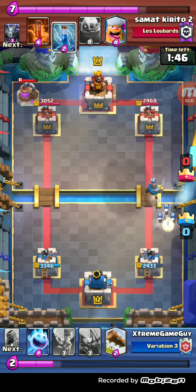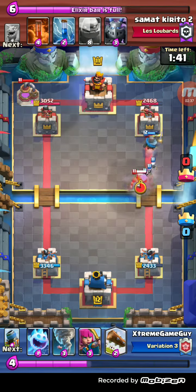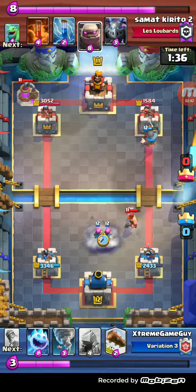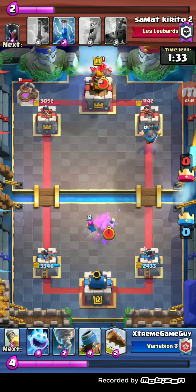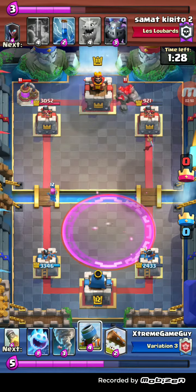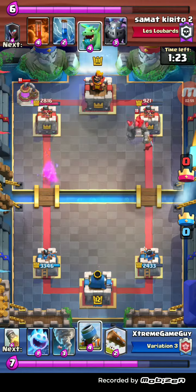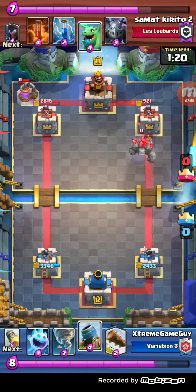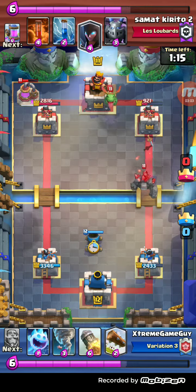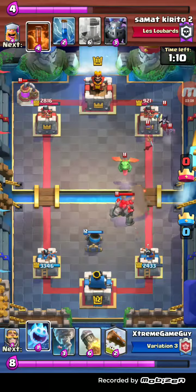I'm trying to punish here by going Night Skeletons. He places his Lumberjack really late for some reason — he had full elixir. I knew I'm screwed: he places Golem in the back, has a pretty healthy Elixir Collector, and I have five elixir. How am I going to defend his push? My Knight did get a ton of damage, and his first mistake was putting all these troops in the back instead of right behind the Golem.